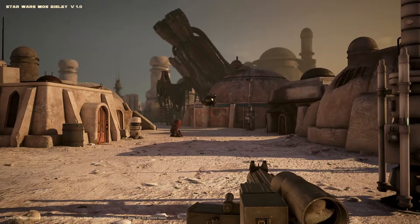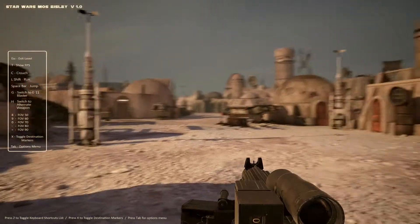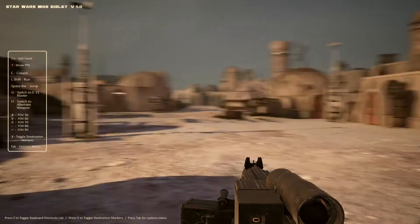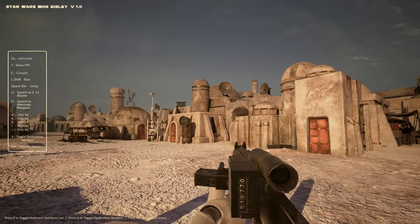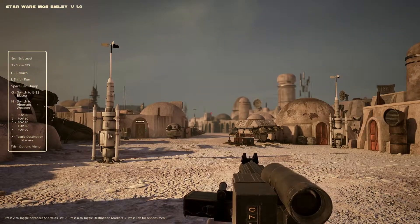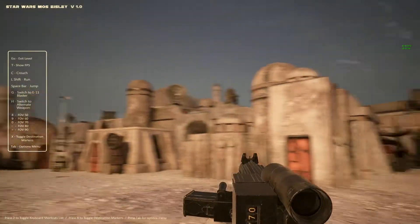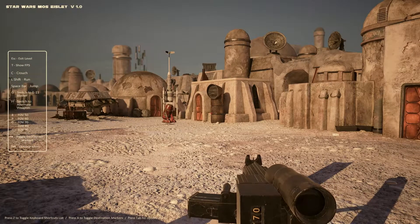All right, well the frames are still not great but I mean it's really cinematic, right? Press Z to... so C is crouch, shift is run, spacebar is jump. I can switch to blaster — okay that's the blaster, there's another weapon as well, and I can change the FOV. Oh cool, destination markers, that's pretty cool. I can show FPS — look at that pitiful FPS, about 36. I need a better computer I guess.